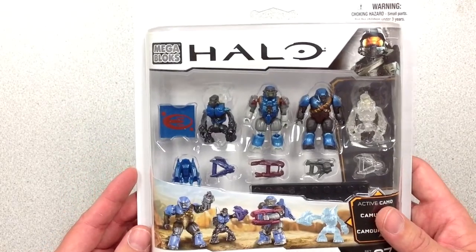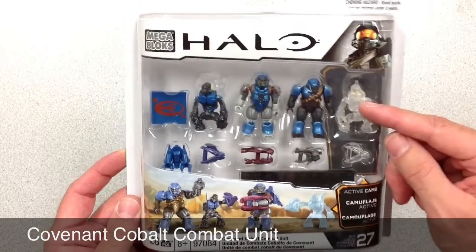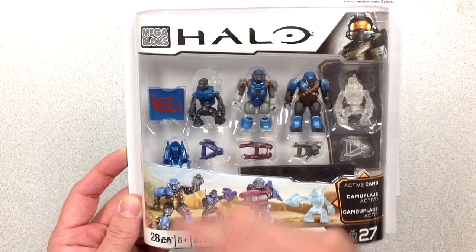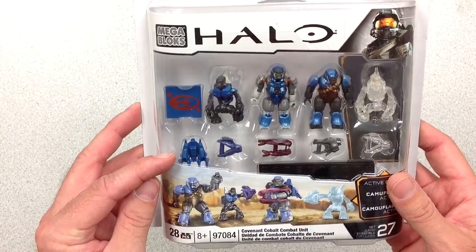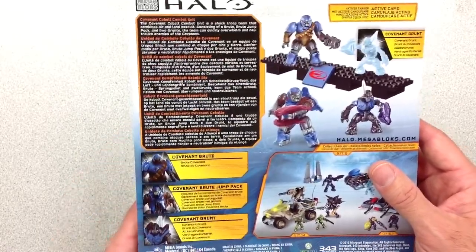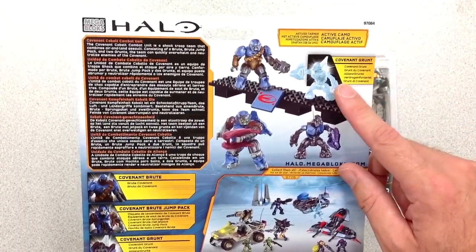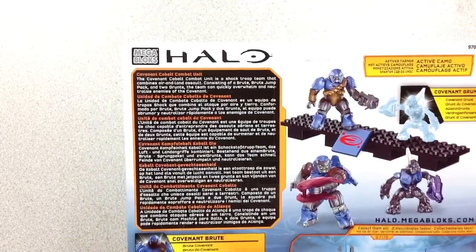Here we have the Covenant Cobalt Combat Unit. Really nice — another optical camo for the weapon and the Grunt. Two Brutes, two Grunts, and a jet pack for the Brute. Jet packs were really nice in Halo 3. You've got a Covenant Brute, a Covenant Brute Jump Pack, and a Covenant Grunt, plus the optical camo.